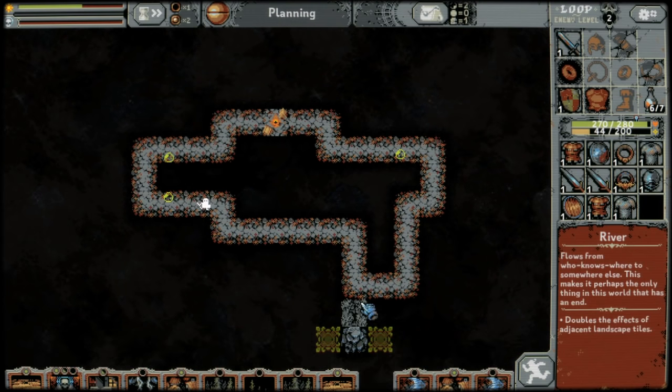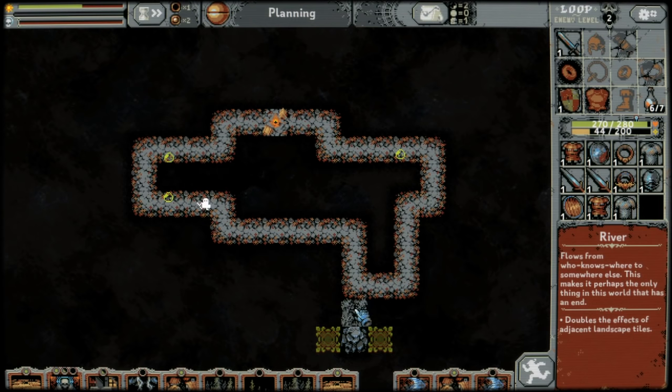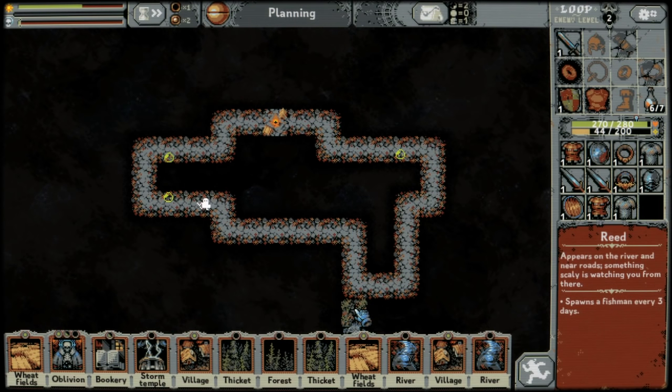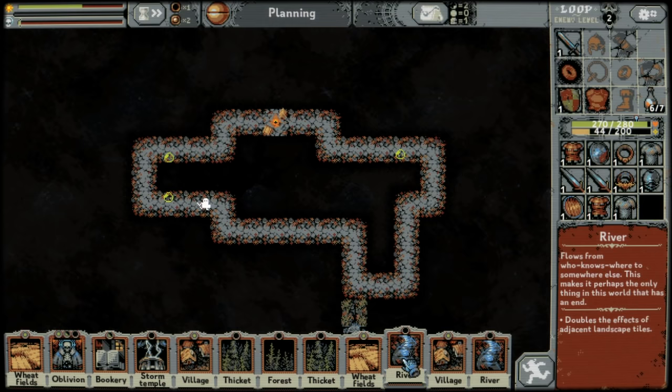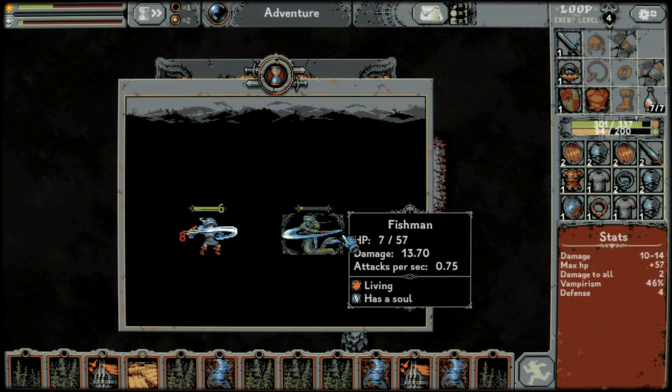Rivers can go right next to roads, and with bridges they can even go over roads. If you place a river next to a road, it'll create a reed, which spawns a fishman every three days. This is what fishmen look like. They also have souls.